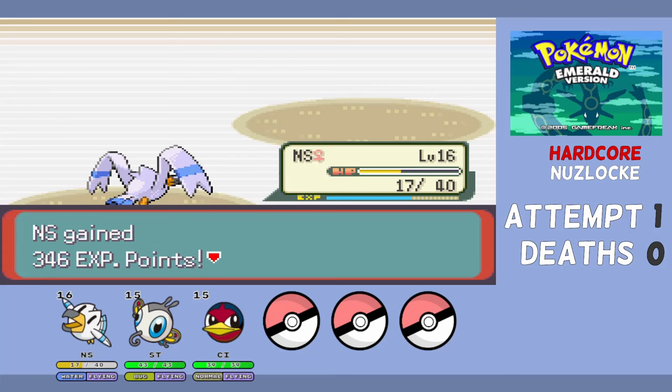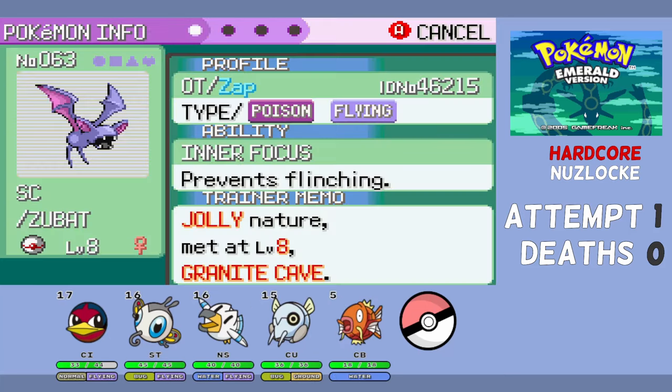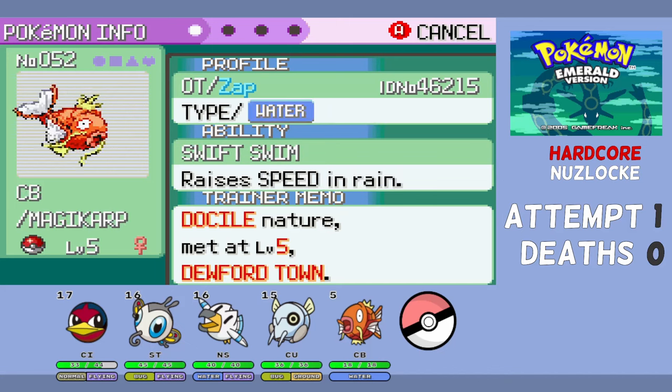We have a couple more encounters. SC the Zubat has a Jolly nature (plus speed, minus special attack) — not great, but I'll take it. And then we have CB the Magikarp with a docile neutral nature, which is perfect for a future Gyarados.